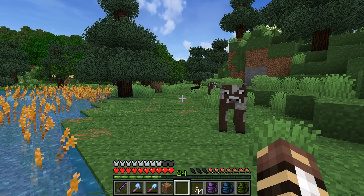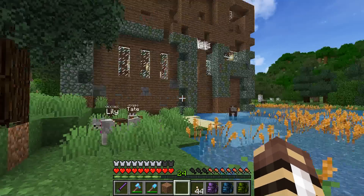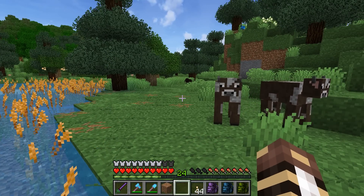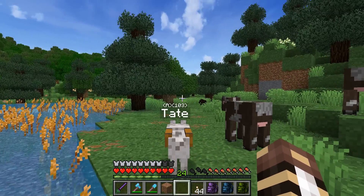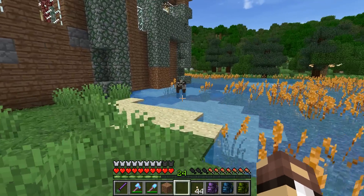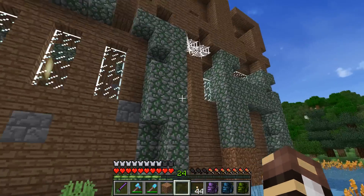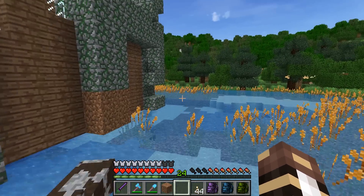So I can make some fencing and I can start bringing the cows over here, and we can gather up all of the stray cows and pigs and give them a little bit of territory to relax in - because you guys don't belong in the wild, my friends! And it looks like the academy comes half in the water, so this is going to be interesting.